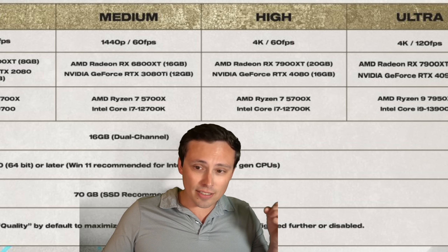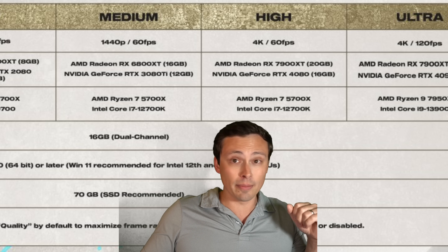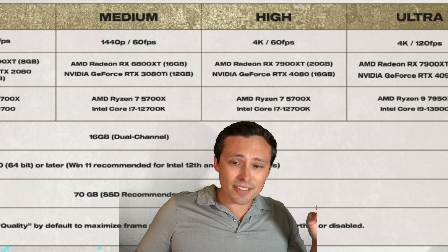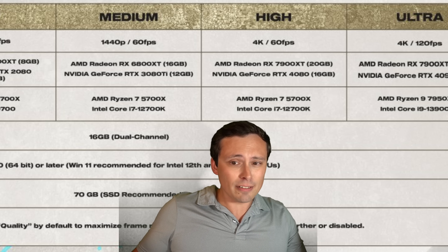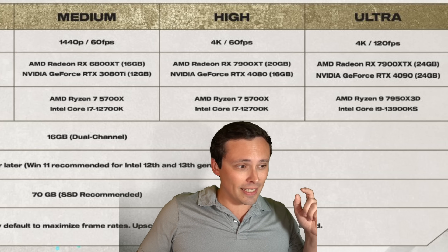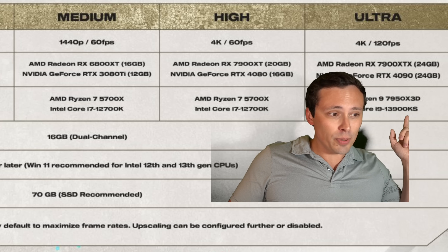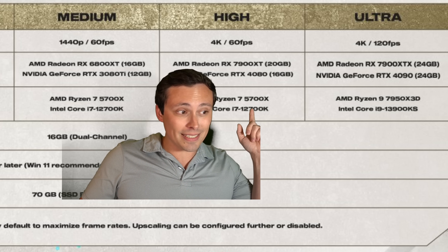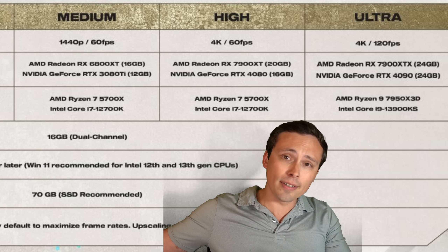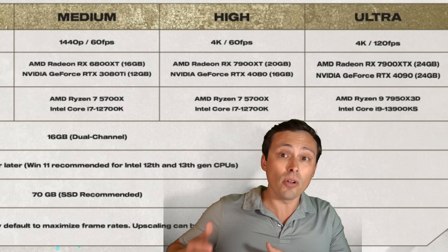Notice they are specifying the VRAM again. That is a lot of graphics horsepower for 4K 60fps at high settings. If you want to play at 4K ultra settings pushing up to 120fps, they're saying the 7900 XTX and RTX 4090. They're even pushing the CPUs up, which I'm guessing would indicate that a Ryzen 5700X and Core i7-12700K couldn't push to 120fps even if your GPU could — you could hit CPU limits at ultra settings.